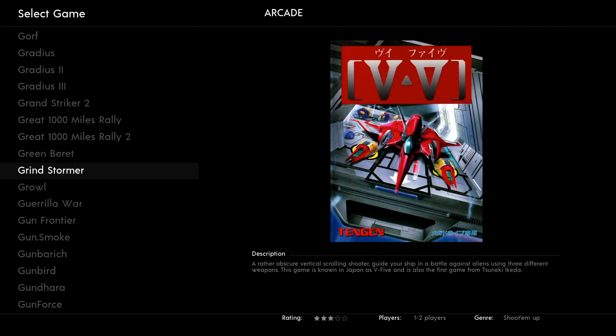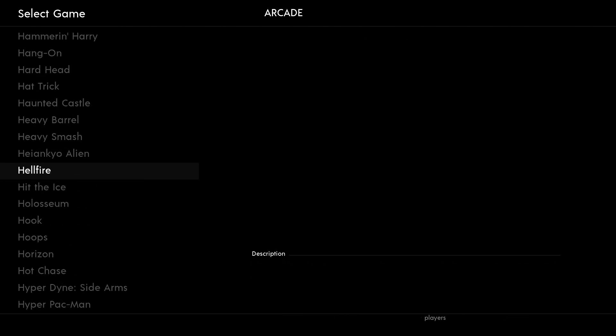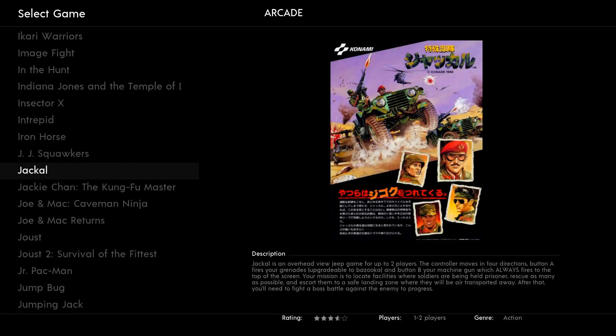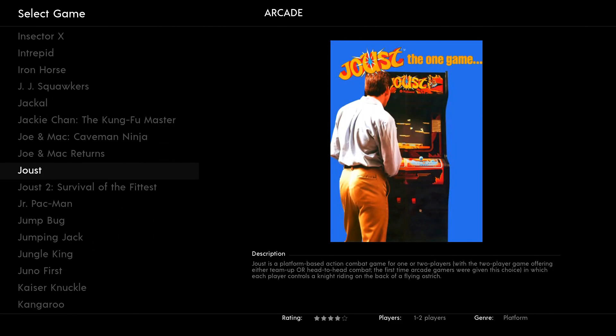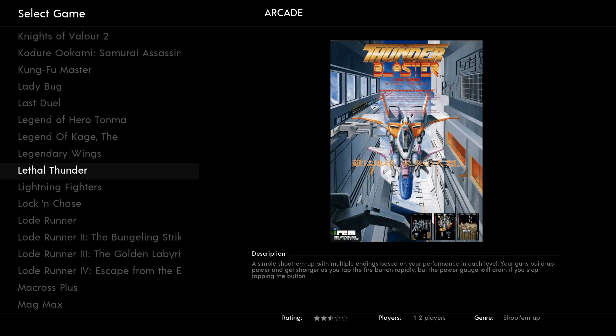And you can absolutely get the image, and if you just want some of the games, you can absolutely load it in — there's a couple of ways of doing it, I even made a video on how to do it. But if you want to open up a Linux-based system and see what's in here as far as the ROMs and the settings, you can absolutely get a hold of that.